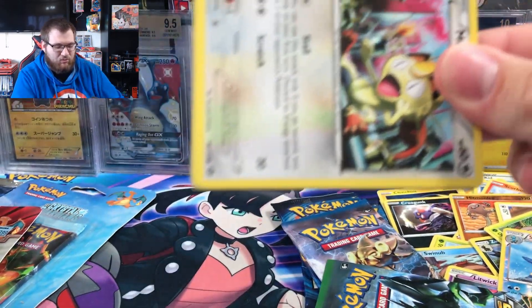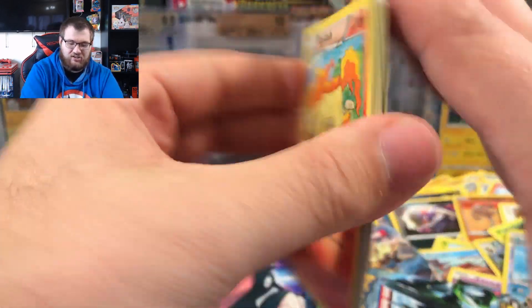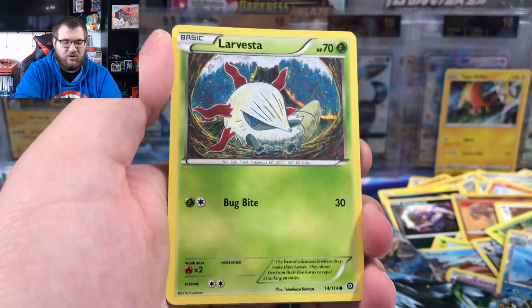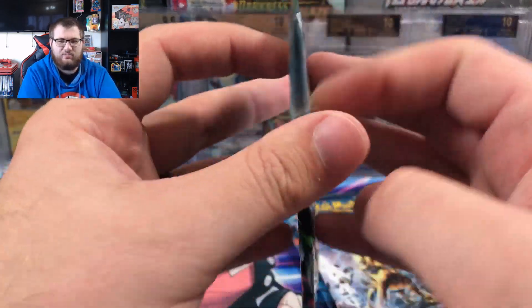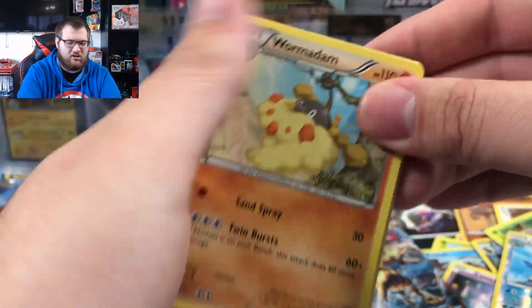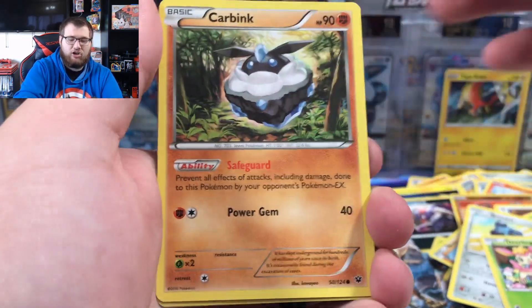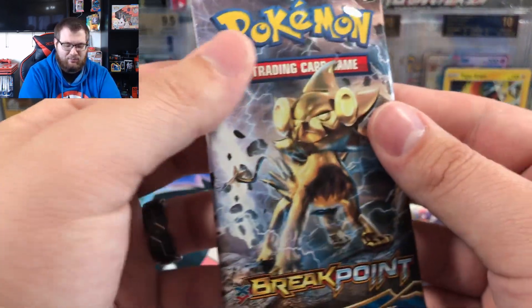Another steam siege pack, then we're moving on to fates collide, and then breakpoint, and after that evolutions — then we're going to the vintage stuff. Azumarill, Meowth, Rufflet, Ponyta the flame pony, Larvesta, Joltik, reverse Larvesta, regular rare Bastiodon. Those were like the exact same pulls as the first pack. Fates collide is up next — can we pull the coveted Alakazam? Probably not. Bronze, Deerling, Carbink, reverse Pupitar, and a regular rare Suicune — very majestic looking.